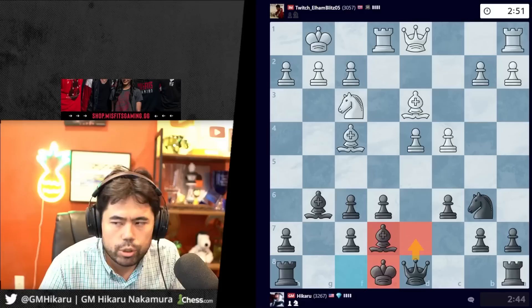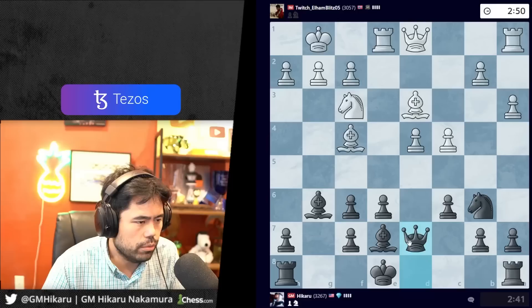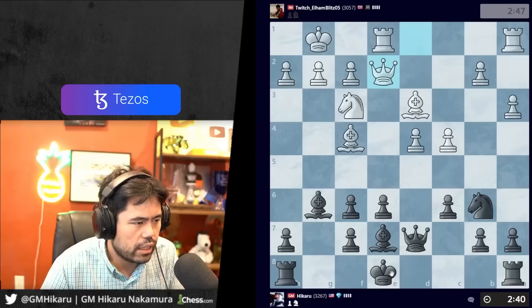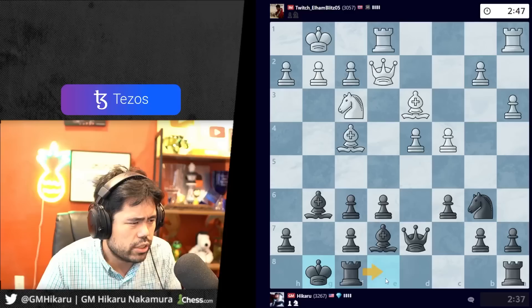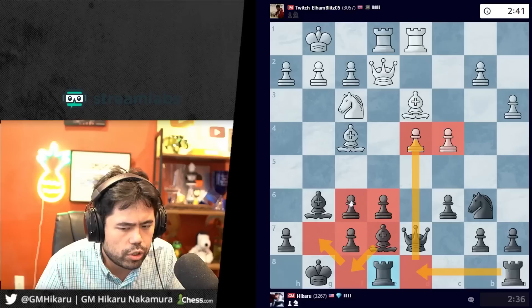c4 — maybe just bishop e7, queen d7, all very standard. Let's go here, maybe rook d8, maybe I castle. I don't know exactly what I'm doing but I'm doing something. I can obviously take again — c5 is always a move too but I think I just castle and play rookie eight, maybe rook d8. d5 not a threat, I can take. Bishop f8, g7, rook d8 — next move. All very standard so far.